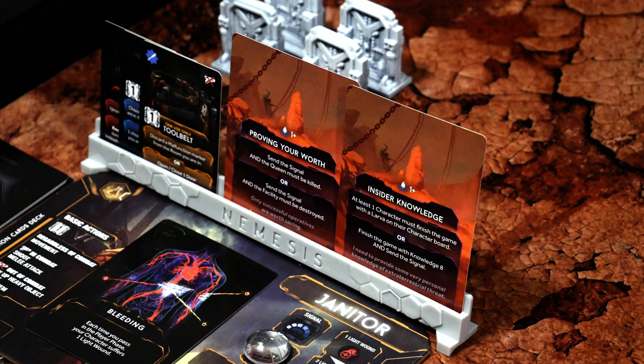Now let's find out which objective card we're going to keep. Out of the two, I'm going to go with Insider Knowledge. This gives us the availability to choose at least one character finishing the game with a larva on their character board, or finishing the game with Knowledge 8 and sending the signal. In my opinion, out of the two, this is the harder task. Looking at Proving Your Worth — sending the signal and killing the queen is also tough, but sending the signal with the facility destroyed is interesting because we do have the cooling system already face up. So that one's kind of already started. You might be wondering why I'm choosing the tougher one — I guess I'm a sucker for punishment and I'm up for the challenge.